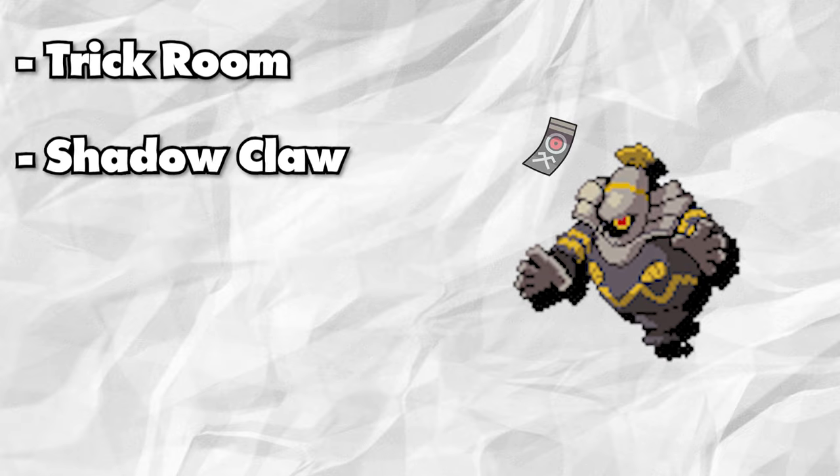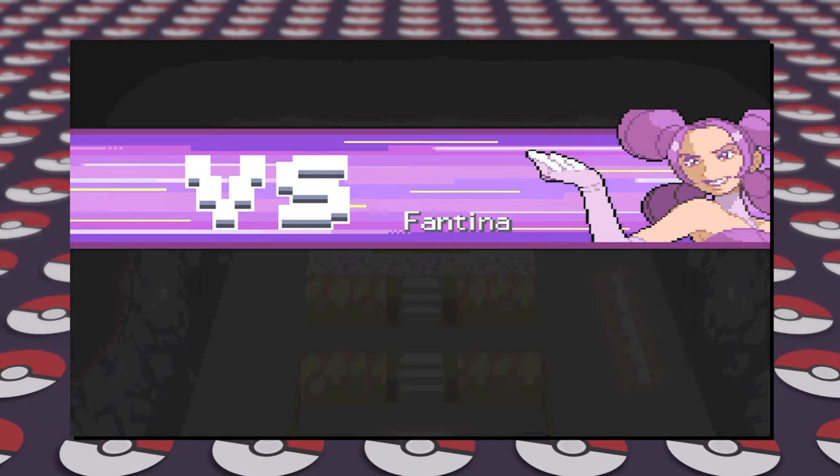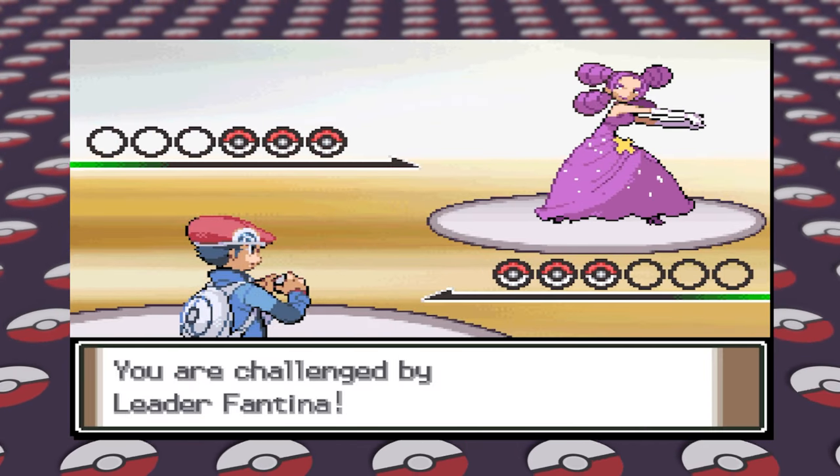This Dusknoir will be very offensive, holding the Spell Tag with the moveset of Trick Room, Shadow Claw, Sucker Punch, and Drain Punch. With these changes made to Fantina, I wholeheartedly believe she'd be a fun yet pretty challenging third gym leader to face.